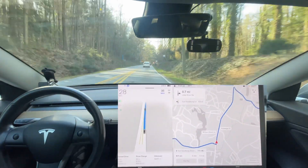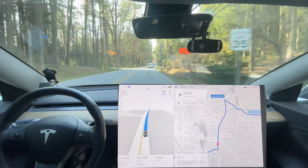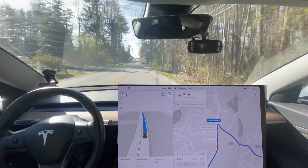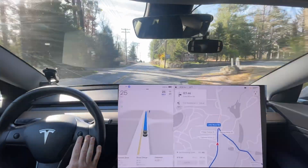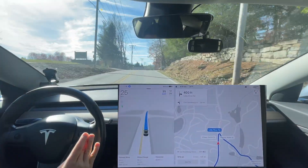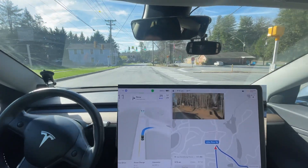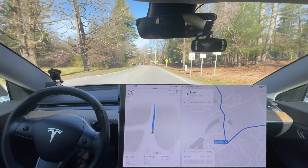Pretty good. It did cut the corner a little bit sharp in my opinion, but I don't really see anything wrong with that — it was smooth, that was the important part. Let's see how it does going into the 25 zone. This is a big change — it really slowed down. The previous updates would be going 31 over the crest of this hill; it would take forever to slow down, but this time it immediately slowed down. That's really good. It's annoying in a way because no one goes 25 in here — they go 30, 35. I'm pressing the accelerator; there's a car behind me, it shouldn't be stopping there.